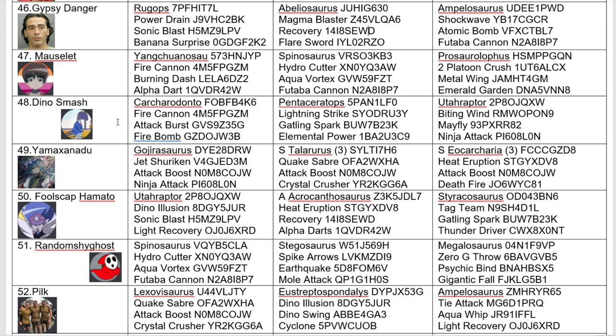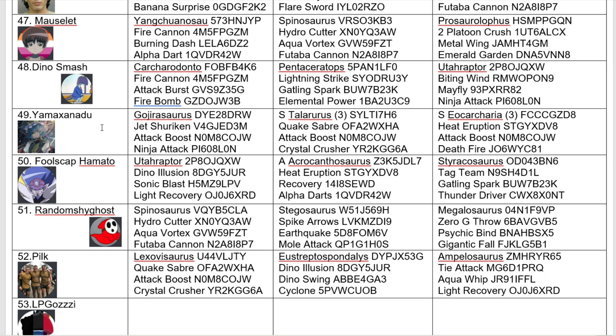Number 48, we have Dinosmash, coming in with a Karkar, a Pentatheratops, and a Uteraptor. All attacking moves really, not much to say. And down here we have Yamazanadu — that's going to be tough to pronounce during the tournament. Coming in with a Gojurasaurus, Super Tala Rurus, and Super Eokarkarian. Interestingly, they have attack boost on all of their teams. And this guy committed a crime against humanity — not having Flare Sword on Super Eokark. This could be a deadly Eokark area without Deathfire and the Awaken mode. Maybe it won't even get off at all. I like this Gojurasaurus moveset — packing a bit of punch. This guy could be one to watch.